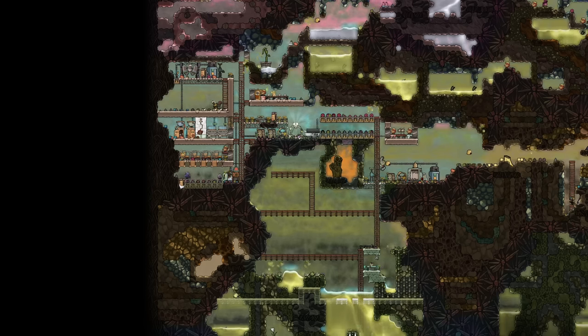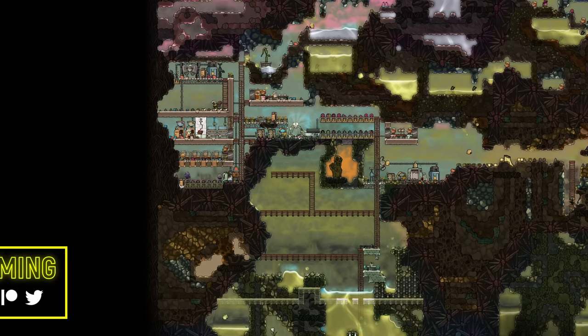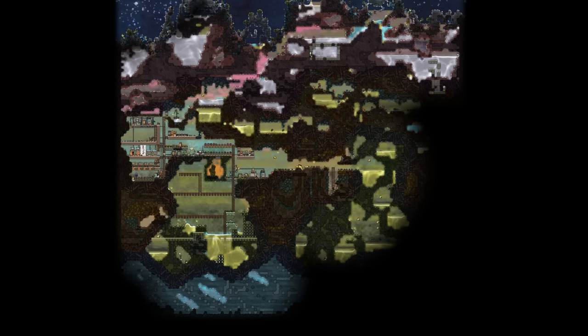Welcome back to Echo Ridge and another episode here in our full achievement run, max difficulty style. This is the current status of our third colonized planet, a.k.a. the Swampy Dumpster Fire. I have a lot of things I want to be able to do to this planetoid today, but first I figured I'd give you an update on some of the other things we've been doing around the star map.